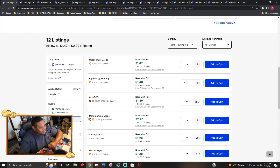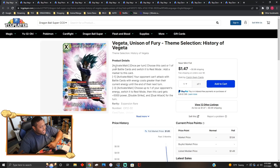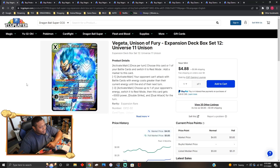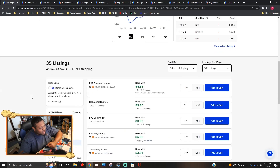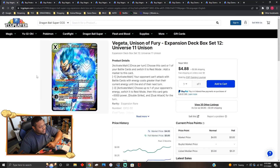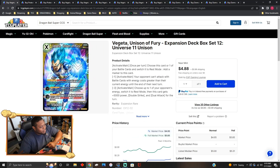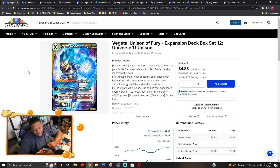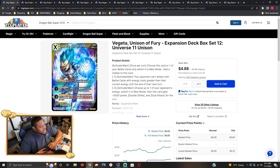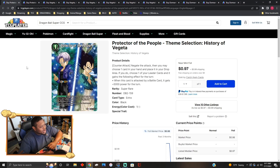Vegeta Unison of Fury reprints are going for about a dollar fifty plus shipping. The artwork looks really dope — there's a galaxy in the background and it has a dark feel; in person it looks great. I had no idea the originals were like four to five dollars each. I'd say pick up the new reprinted one — it looks better and it's cheaper.